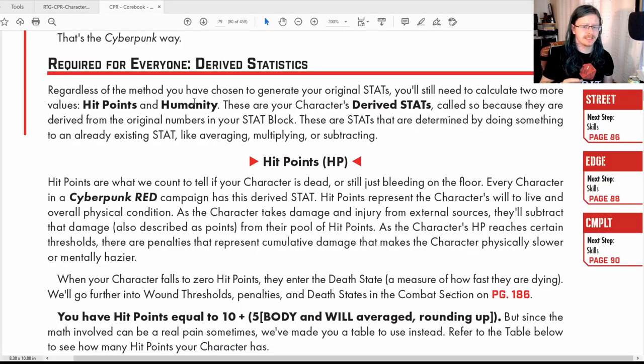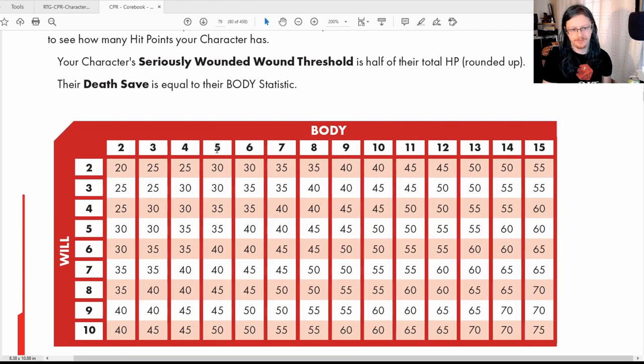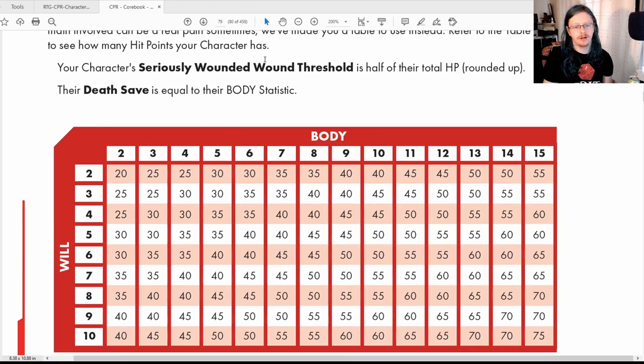Now that we've got our statistics, we need to get our derived statistics — things that are byproducts of our stats. First is HP, your hit points, which is a combination of your Willpower and Body. The equation is: Hit Points equal 10 plus 5 times the average of Body and Will, rounded up. Don't worry about that equation because there's a handy table provided.